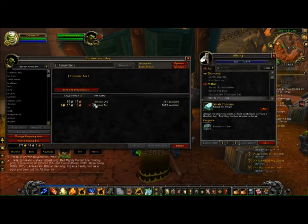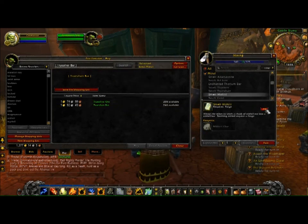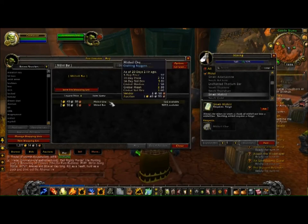Now I do have some profit here, but it's around 27 silver, which isn't that good. Let's try truesilver — that's not good either. Let's try mithril. This one we have one gold and some silver profit per piece, so it's starting to look like something worthwhile doing.